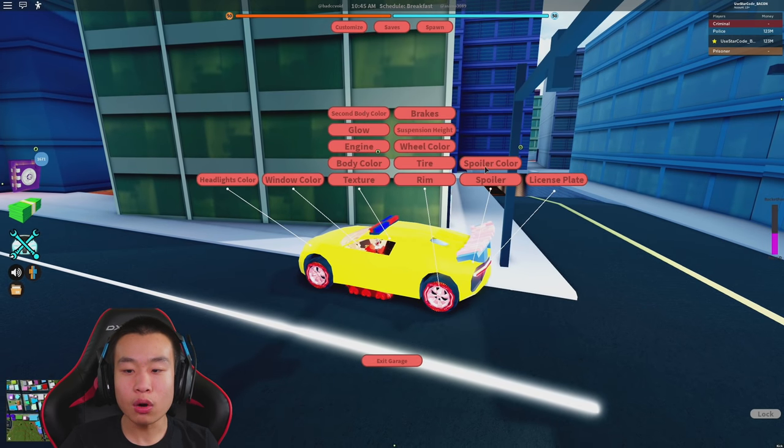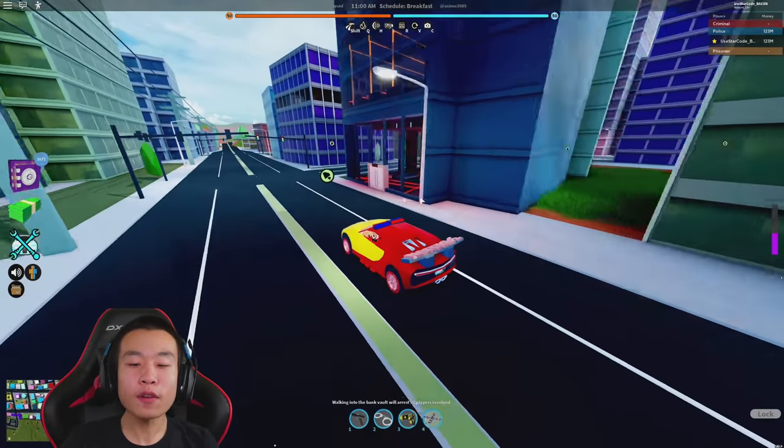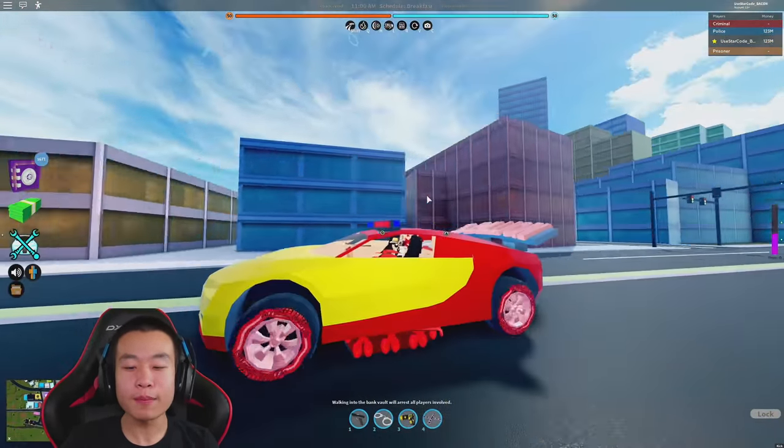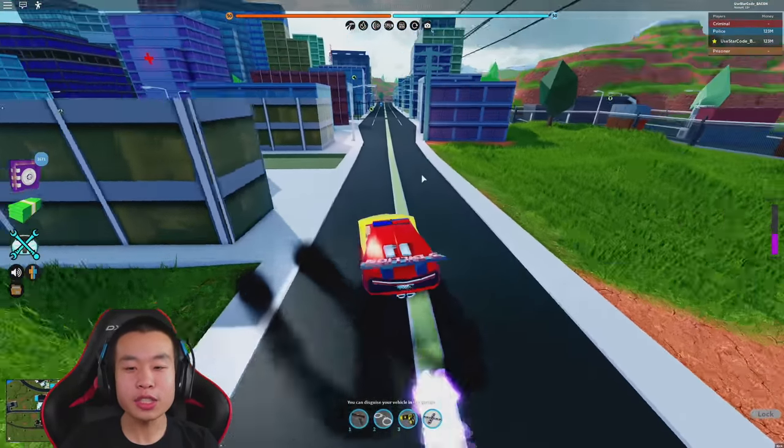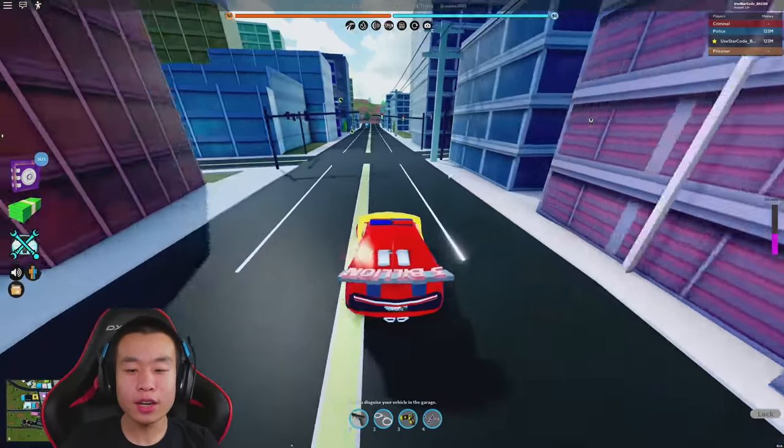Now we have ourselves a red and yellow Bugatti — oh yeah, this looks freaking sick! It matches with my Tonk outfit perfectly. But how fast is the Bugatti? Let's go ahead and just do a quick test drive here.